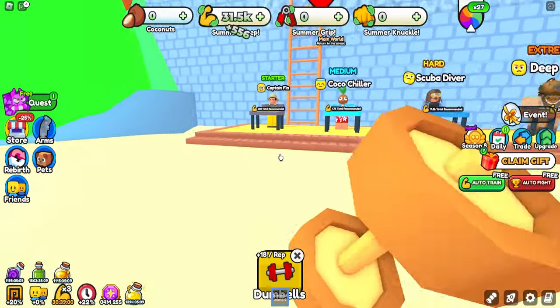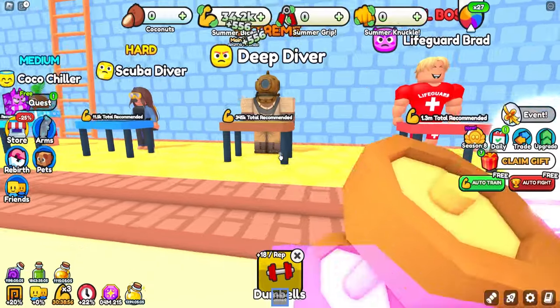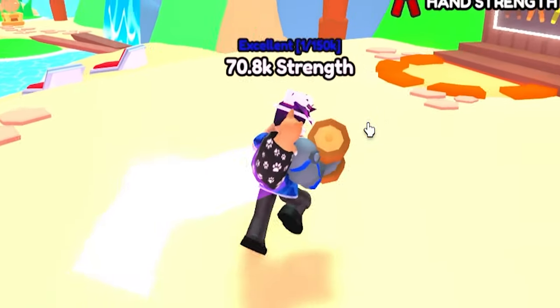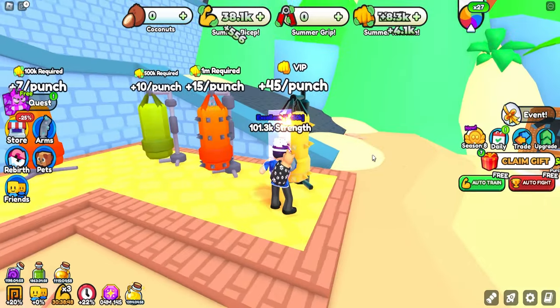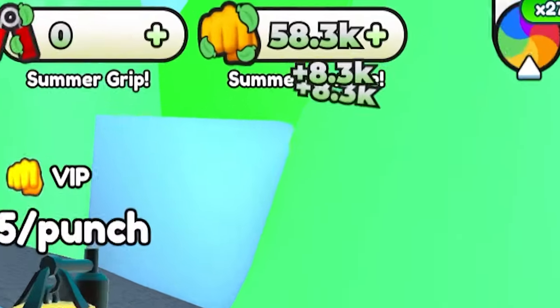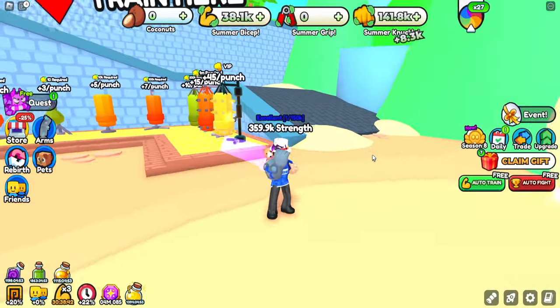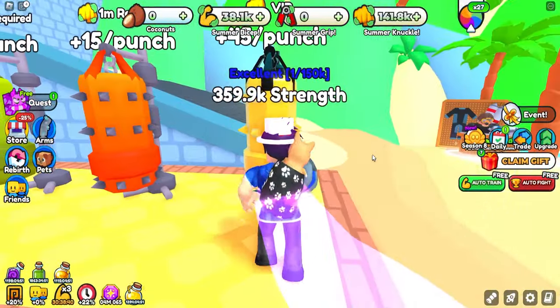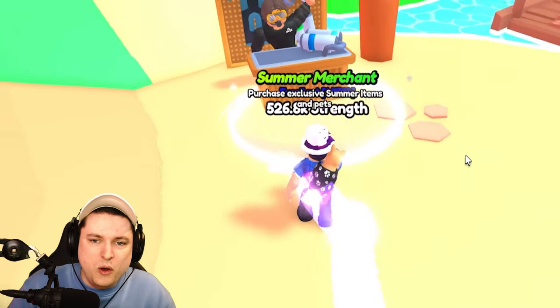I actually don't know how much strength I need. We need to go up to 1.3 million, so we need to be quite strong. We can get better weights and all that stuff over time. We could maybe knuckle punch — 8.3k! This is always so good. Starting a new area using the VIP punching bag is extremely strong.